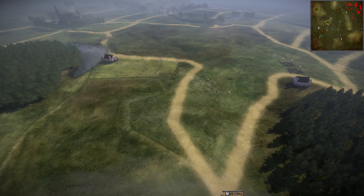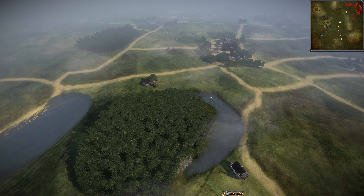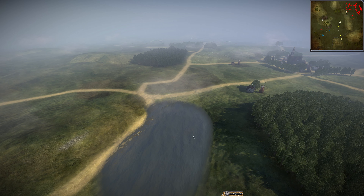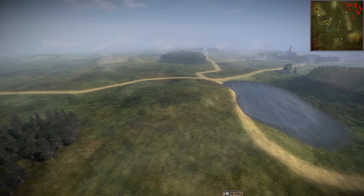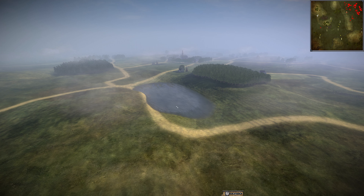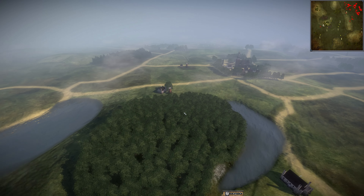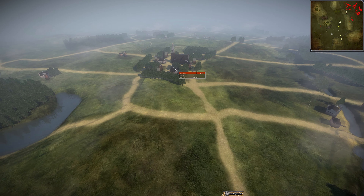You can see some Russian cav scouting some imperial cav right there. The imperials have a great defensive position with this forest and this house, which is also on a hill. There's also a pond here, so you can put some artillery right here - if the coalition tries to outflank you on this side you can fire across with your artillery with impunity, because cav can't get through this pond.